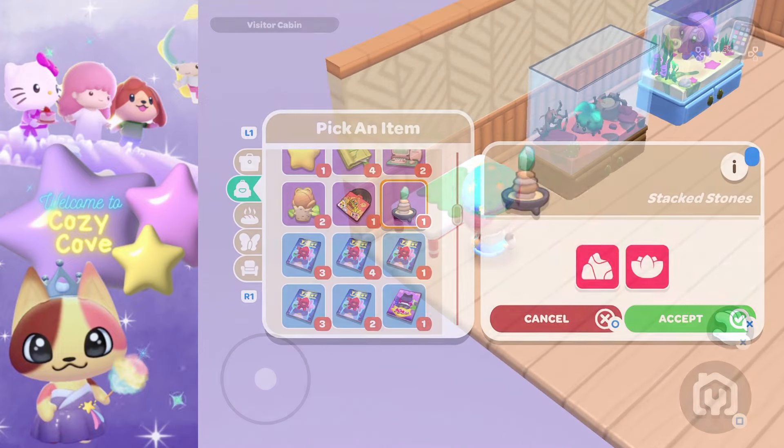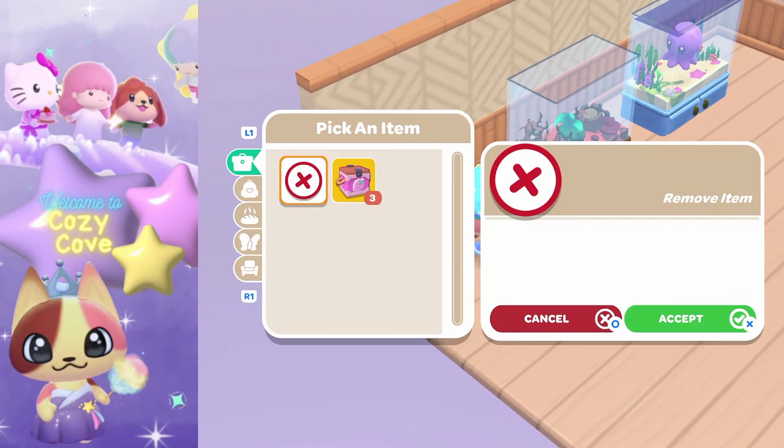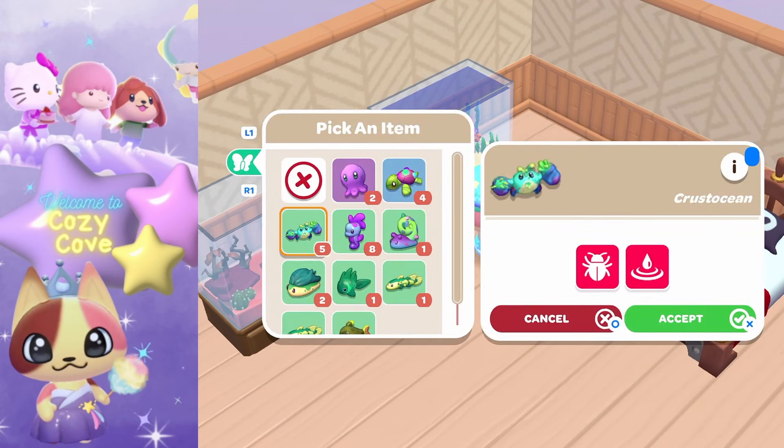To put critters in aquariums, go up to the aquarium and choose the creature of your choice by selecting the hand icon. I'll put a reef creature in one and a spooky swamp creature in the other. To put something on a table, use the hand icon the same way. To remove items, click the hand icon again and select the X — the items come back out and you can select a new one.